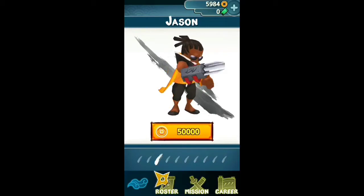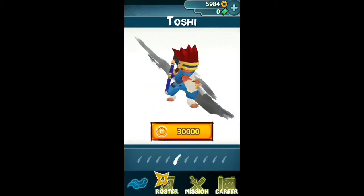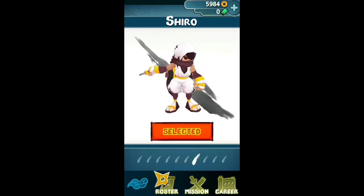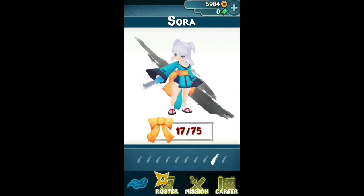Then you got Jason. You got Sakura, Toshi, Orichi. Okay, you got Shiro — that's actually the guy I got right now. Naomi. You got Sora.